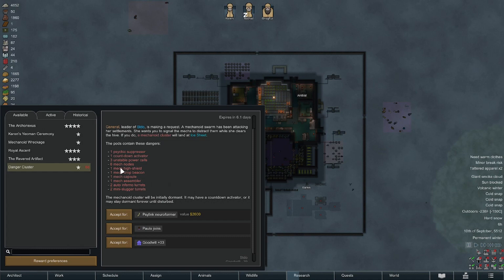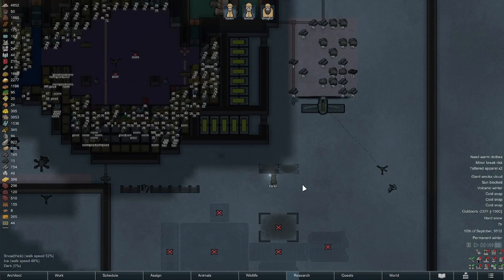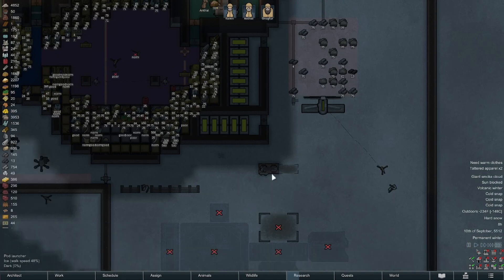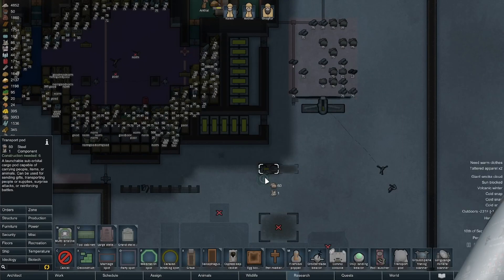Does it have a high shield? It does. If it didn't have a high shield we could easily take care of it because we have the mortars, but that's just not going to be the case. These transport pods are resource intensive - looking at 110 steel and two components.